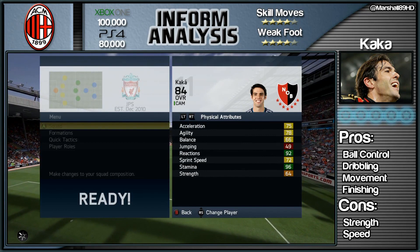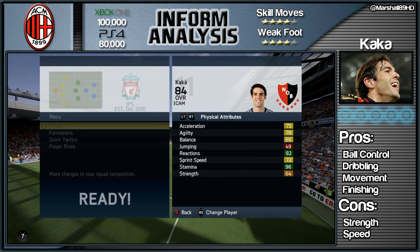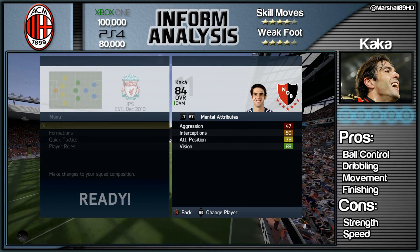He's got high-to-low work rates but these physical stats are so bad — acceleration not good enough, balance not good enough, agility not good enough, strength not good enough, and sprint speed of 72. That is his top speed. He'll get caught by any player on this game and he doesn't have the strength to hold play off.